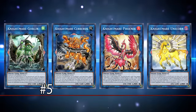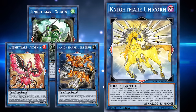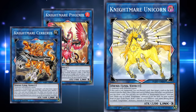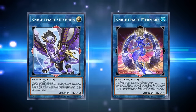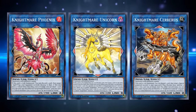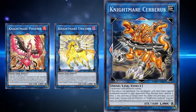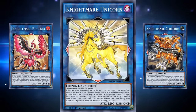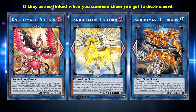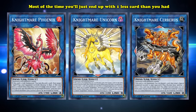Taking the number 5 spot, we have the Nightmares, with Nightmare Unicorn being the most played and Nightmare Goblin being the most overpowered. The Nightmares are a series of link monsters that discard a card to activate their effects. The core three removal Nightmares — Cerberus, Phoenix, and Unicorn — have been some of the best generic extra deck staples ever printed. Cerberus destroys a special summoned monster in your opponent's main monster zone, Phoenix destroys a spell or trap, and Unicorn shuffles a card on the field into its owner's deck.